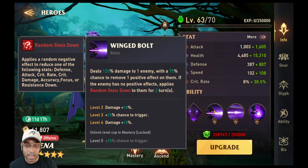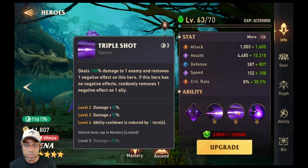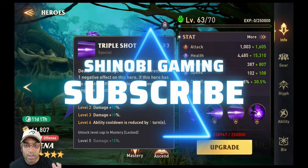Because she can do a bonus attack with this same basic ability, she can remove more than one positive effect per turn. She was also placing a lot of random stat-downs on the boss during testing, which makes her really good for Rift of Chaos. Her special, Triple Shot, deals 180% damage to one enemy and removes one negative effect from herself — or, if she has no negative effect, randomly removes one negative effect from one ally. So she is not a full team cleanser, but she can cleanse one negative effect from one team member. This is on a three-turn cooldown.